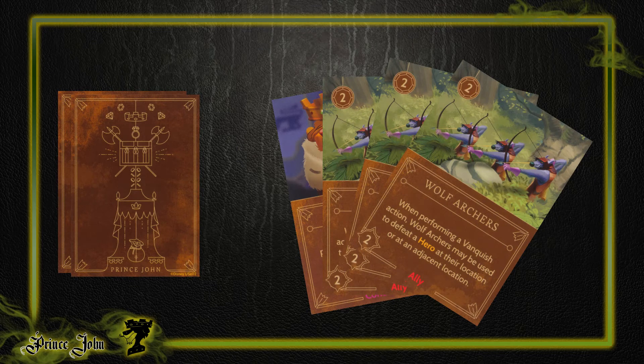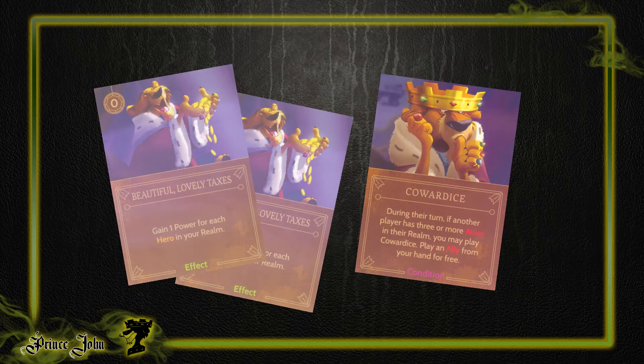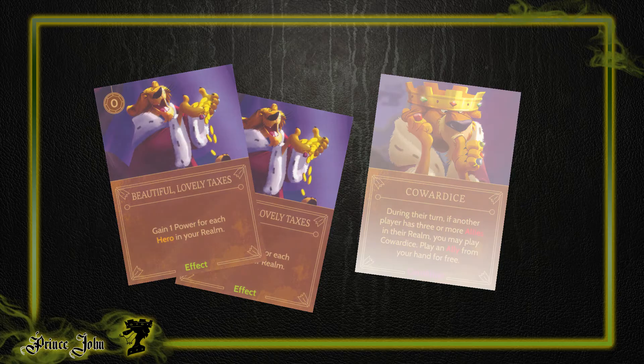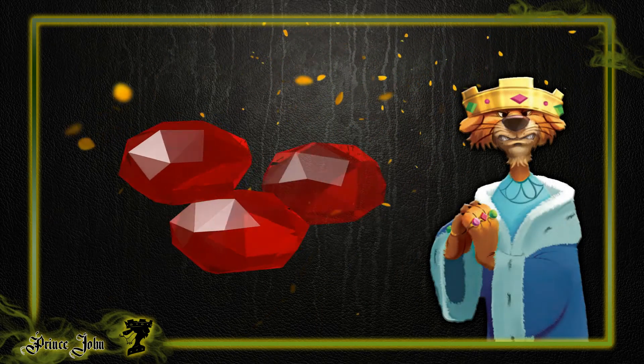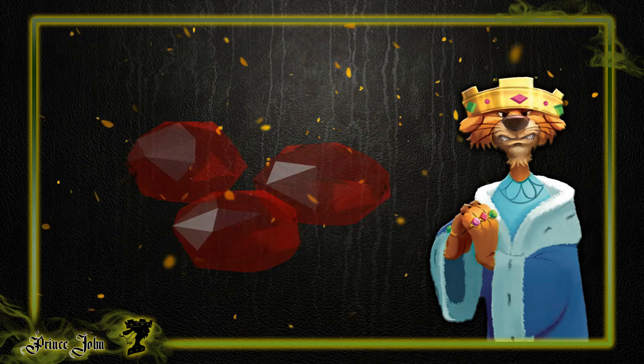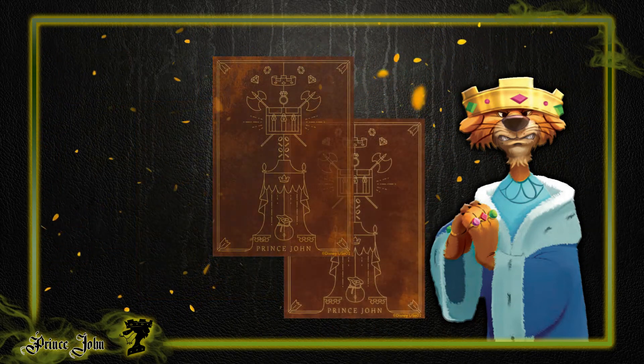Tip number two: discard cards. I know it sounds ridiculous, but I can't tell you the number of times that I've forgotten that I can discard. There's something in our brains when we play card games that tells us to hang on to what we have, and it seems all too tempting to hang on to those two beautiful Taxes cards or a condition card early in the game. If the timing isn't right and doesn't look to be heading that way anytime soon, get rid of it. Work to cycle through the deck. Discarding is often an overlooked action, but to win with Prince John you'll need your opponents to be distracted long enough for you to sneak power throughout the game and replenish what you've spent. Don't waste the chance to draw another helpful card because you've held on to four really good cards hoping for that perfect moment.